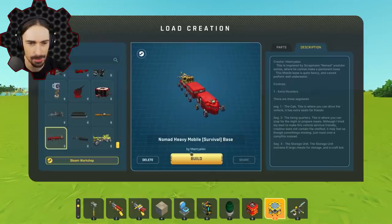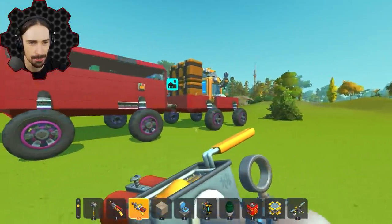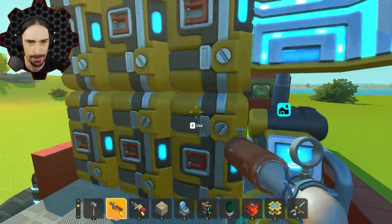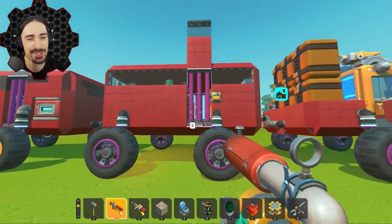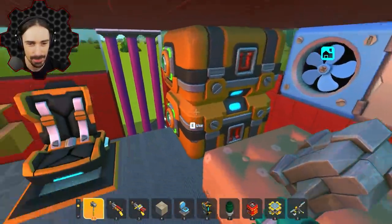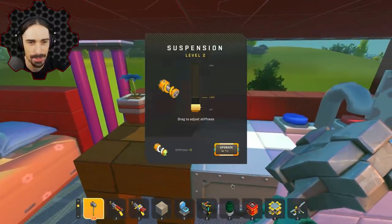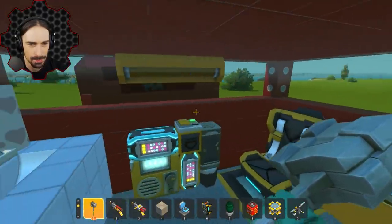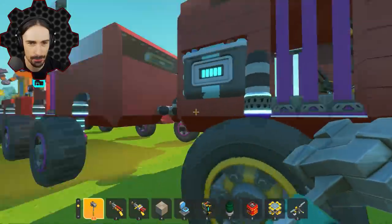Up next we have 'Nomad Heavy Mobile Survival Base' by Henry Alex. This is another segmented base — definitely risky for frame rate in survival. On the back we have our craft bots which are not hooked up into any chests. There's a switch here — interesting choice for the doors. The pistons are blocking the way but they have no collisions. We got storage, a bed, a whole kitchen — nice job putting the component kit under there for aesthetic. A suspension mug too, some lights, and seats next to a table.